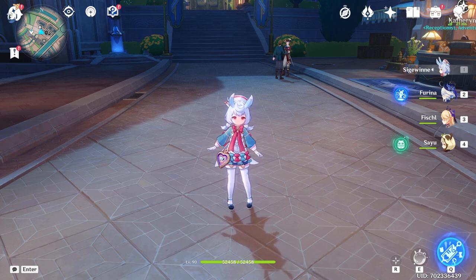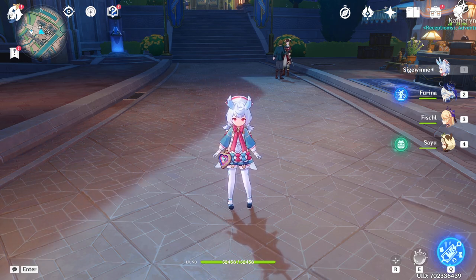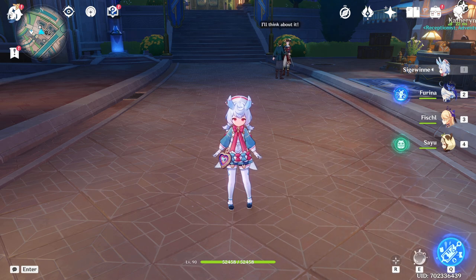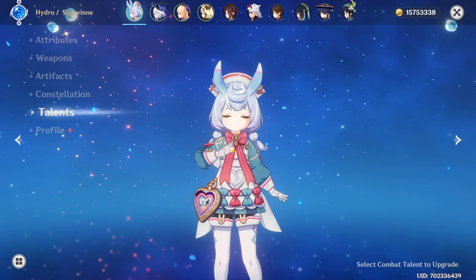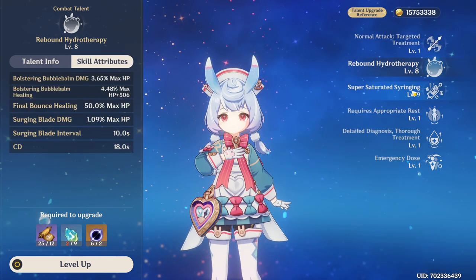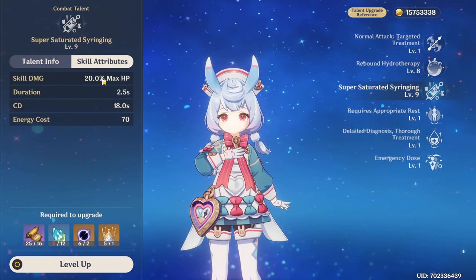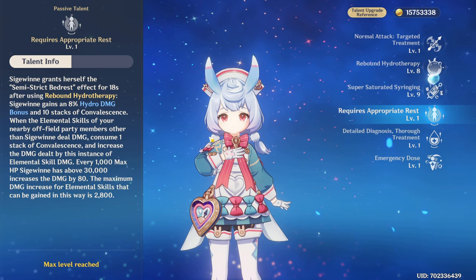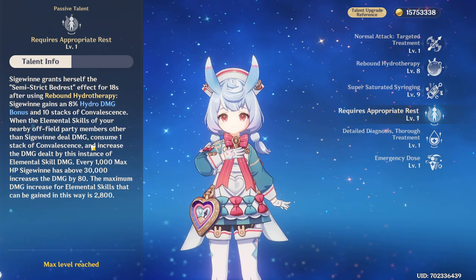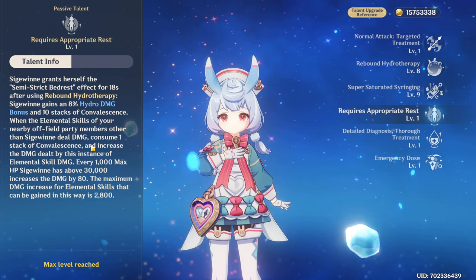I just wanted to talk about some design choices about her skill kit, because after reading them I feel like there's some lost opportunity to make her a little bit more interactive or interesting. But in general I think as she is right now she will probably work just fine. Her elemental skill is fine — it's just healing and a little bit of damage. Then the burst skill is quite a reasonable amount of damage, and then the main thing about this character is obviously her first passive skill, which increases your team's elemental skill damage while the other characters are off field.